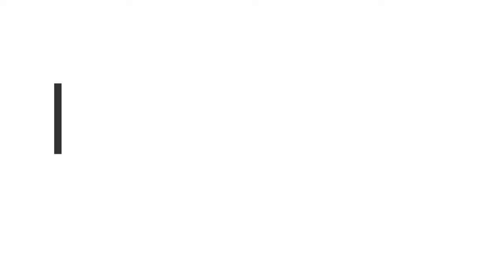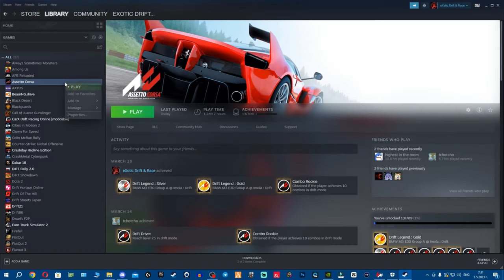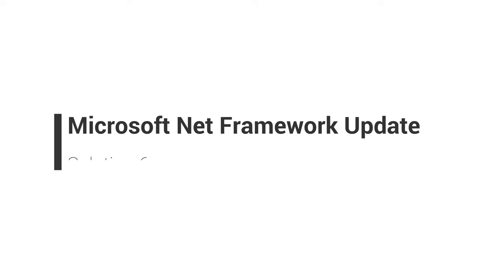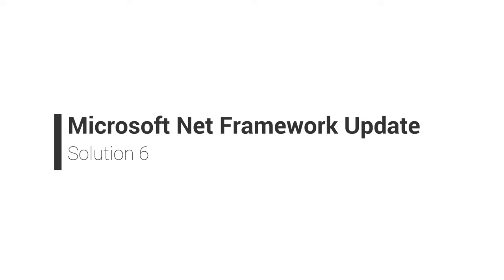After removing your antivirus, make sure to come to your Steam library, right-click your game, go to Local Files, and verify the integrity of game files — because if your antivirus deleted files from the game you can restore them by verifying. Also, even though Windows Updates include .NET Framework, it's always a good idea to double-check and manually update the Microsoft .NET Framework.